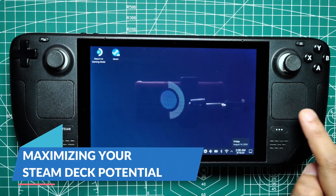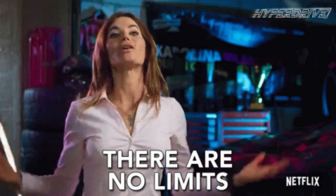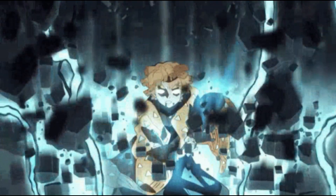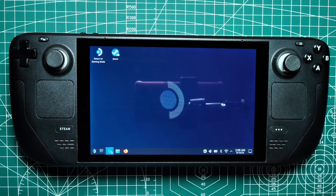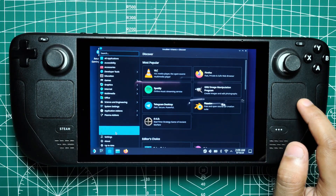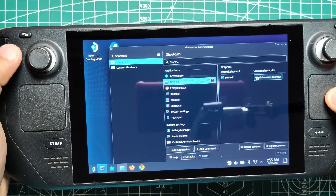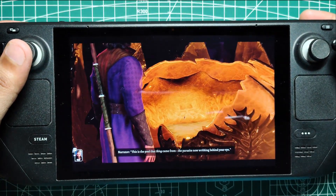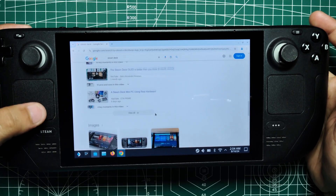Maximizing your Steam Deck potential. The Steam Deck is an incredible piece of hardware that offers a near-limitless range of possibilities for gaming and productivity. By mastering the built-in shortcuts and creating your own custom shortcuts, you can unlock the full potential of this versatile device. Whether you're navigating game mode or diving into desktop mode, these shortcuts make the Steam Deck easier and more enjoyable to use. As you become more familiar with them, you'll find that they save you time, reduce frustration, and allow you to focus more on what you love — gaming. With the ability to customize and create your own shortcuts, the Steam Deck becomes not just a handheld gaming device, but a powerful tool tailored to your specific needs. So dive in, experiment with the shortcuts, and make your Steam Deck truly your own.